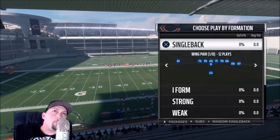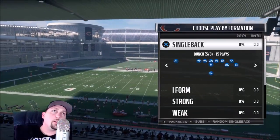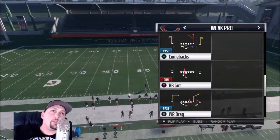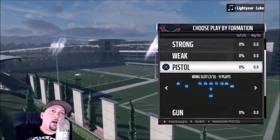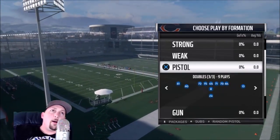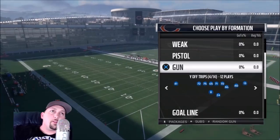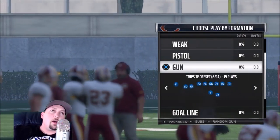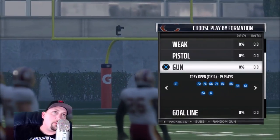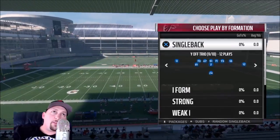Next up we've got the Bears. This seems to have the same recurring single back formations that every other playbook does — nothing too special. The weak sets are kind of pointless; there aren't a lot of great weak sets, though there are a couple of good plays in them. The pistol is really strong though, with some really interesting plays I like. There are also pretty good passing plays out of the gun, but overall nothing too spectacular that puts this book above any other.